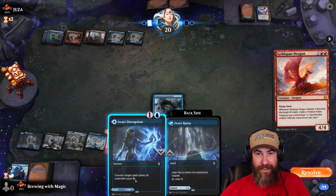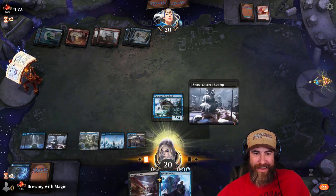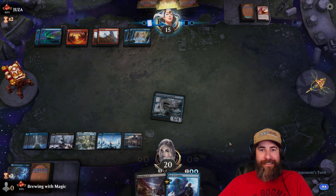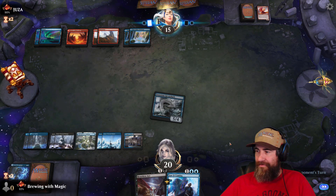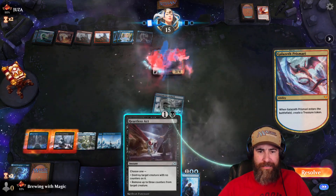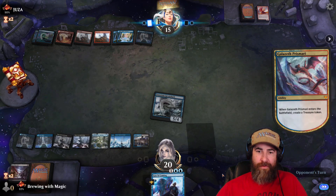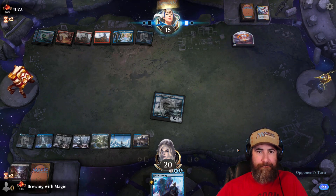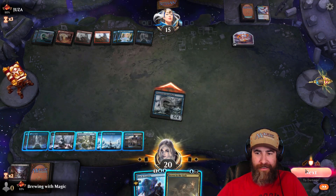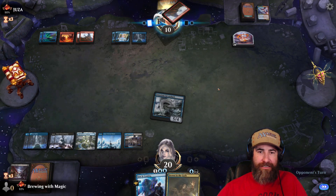Goldspan Dragon — oh, they tapped out! Girardi's Disruption! Yes! We have a removal and a counter spell — let's get there. Land — I'll let that land. Heartless Act it now. We're almost in top-deck war mode. Let's get in for five — they're down to ten. Pretty much let them do anything that doesn't disrupt the rest of our game plan. Land was a horrible drop for our opponent.